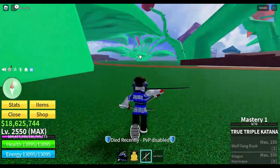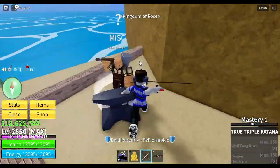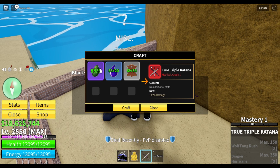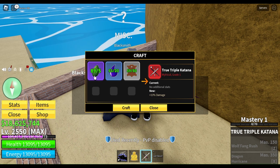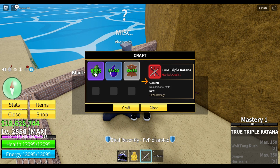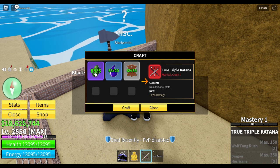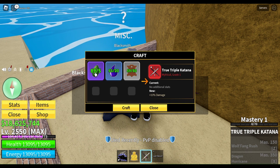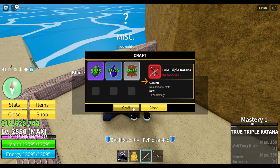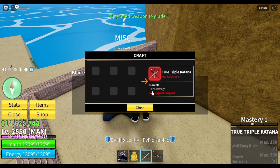Before I start leveling this up, let's first upgrade it by going to the blacksmith. I have all of the dragon scales, and by the way, you need 89 dragon scales in total for all of your upgrades — for swords, guns, and whatever else can be upgraded at the blacksmith. I have everything I need. Now craft — and my true triple katana does 13% more damage.